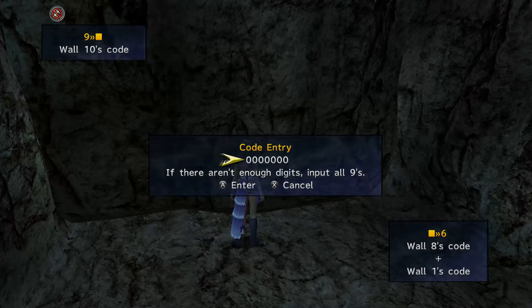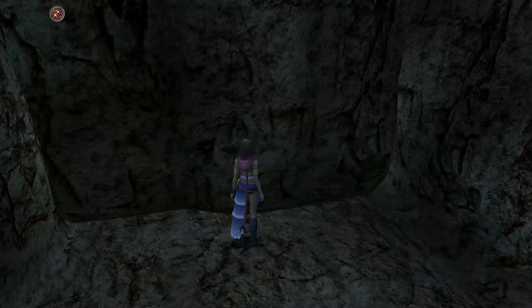So our answer this time will be sixty-seven. For number six, the codes will be wall eight's code and wall one's code — that's eight hundred and thirty-three plus sixty-seven. You'll see a lot of numbers get reused in this manner. What I find works for me is putting parentheses around groups of numbers when it's not the complete value yet — when there's a key section with two numbers and we're going to get another key later, I put parentheses around the first group to remind myself I haven't got all the information yet.